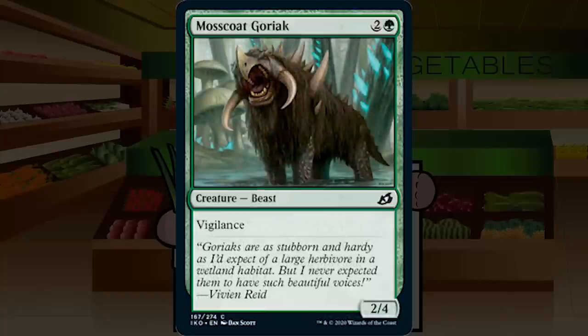Mosscoat Goriak is 2G for a 2/4 with Vigilance at common — that's it. It's a French vanilla creature so it's like a C-. I want my mutate platforms to be one, two, and three drops, so this is already at the top end of where I want a platform, and Vigilance isn't exciting. There aren't many mutate creatures I'm excited about turning into a 2/4. Extreme filler — C-.